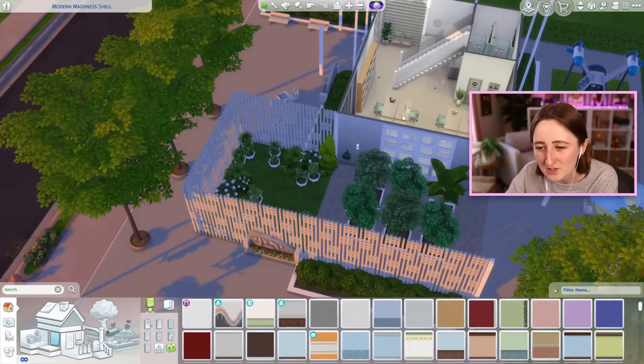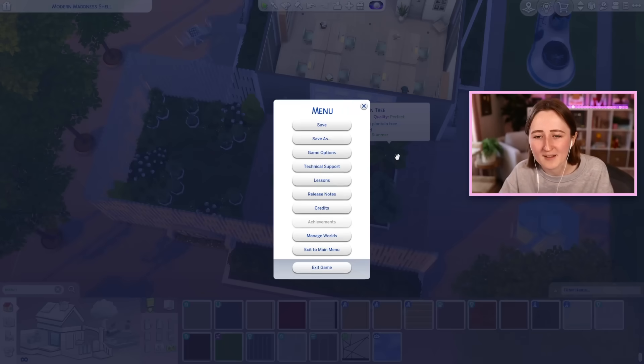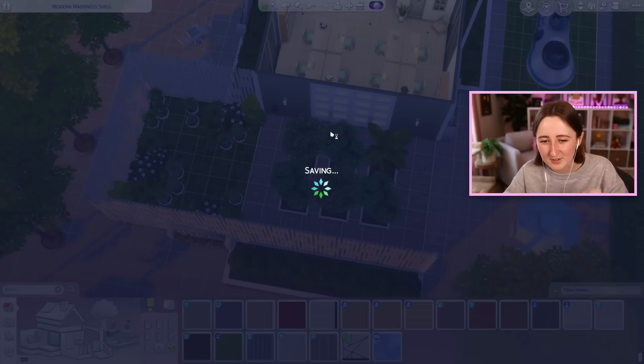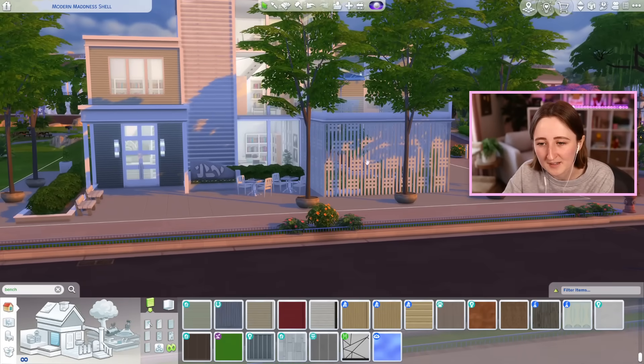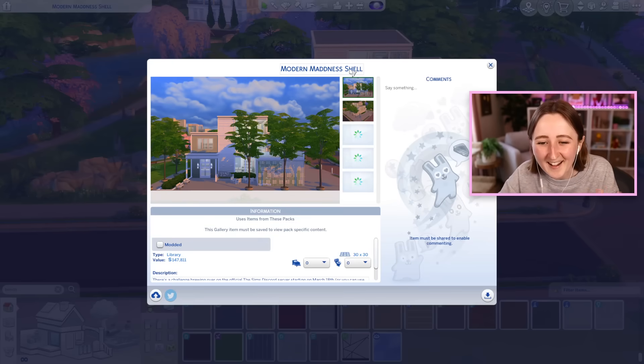This is way, way less bad than I expected it was gonna be. I know I keep saying that, but when I looked at that shell I was like, we're doomed, we are absolutely doomed. But somehow I think we managed to make it look intentional and cool. I kind of like the weird greenhouse section — that was definitely the biggest wild card of the whole building, just because it was this weird floating section that I didn't know what to do with. But I think what we did makes it look like it's on purpose, and I think this is a really cool wall texture. So it worked out, sort of — it all kind of worked out.